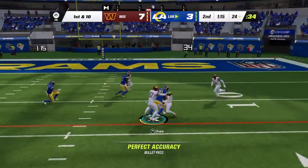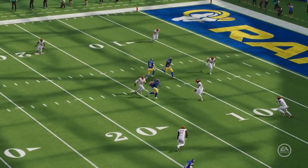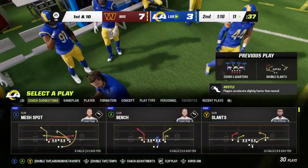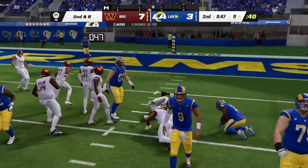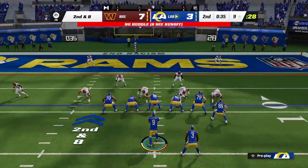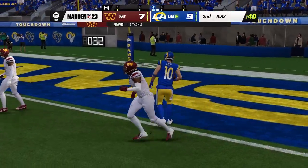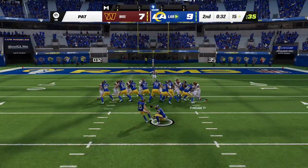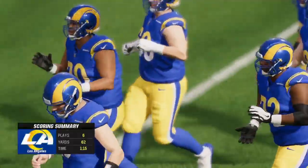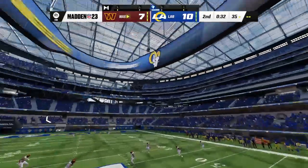Stafford throwing again — he gets this into the hands of Kupp once again, marked down just outside the ten. That's the third connection between these two on this drive — they've got real rapport, paying off for big chunks of yardage. They'll run on first down with Akers — breaks free of one tackle but slowed down and taken down right after. Throwing on second and eight — Stafford — touchdown, Rams! Stafford finding Cooper Kupp for the touchdown. The Rams take the lead in the final minute of the first half. Extra point up and good — it's 10-7. That drive took six plays.